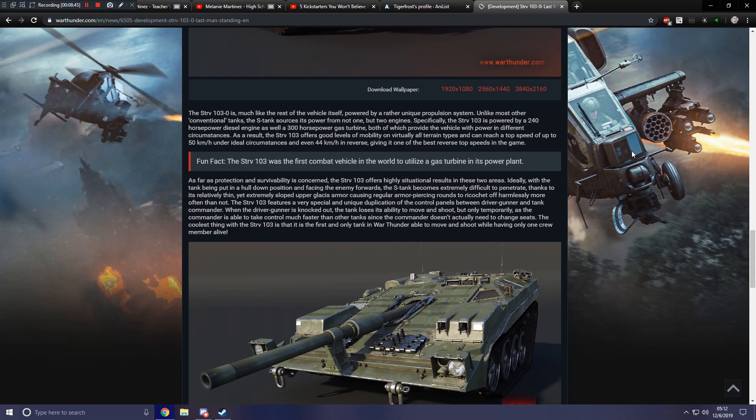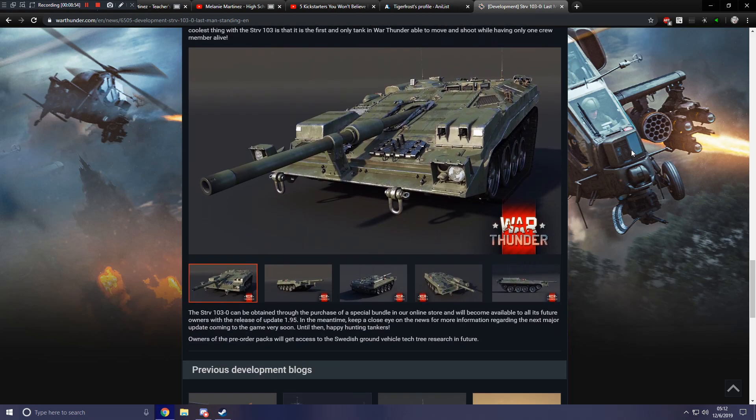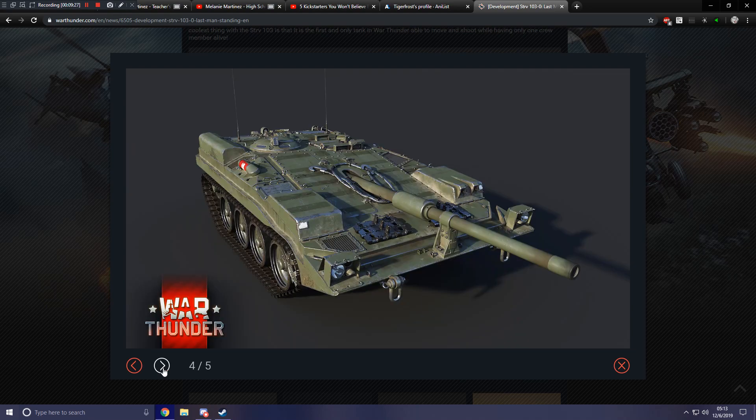The coolest thing about the STRV 103 is that it is the first and only tank in War Thunder able to move and shoot while having only one crew member alive. That's really significant considering War Thunder's history with that kind of mechanic — in realistic mode, if you lose one of your last two crew members and you're not on a cap point, you're knocked out automatically. So that's definitely going to make this thing a lot more interesting. Here you've got some really nice shots of the vehicle — what a gorgeous machine.